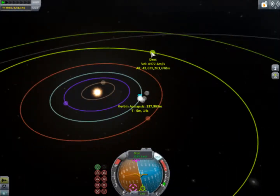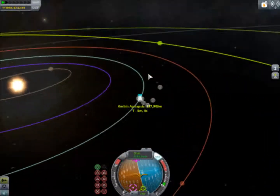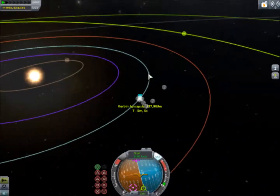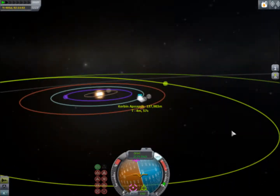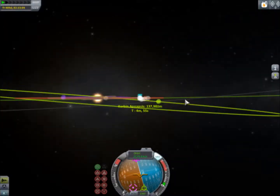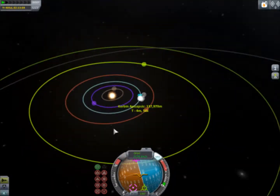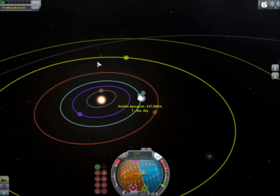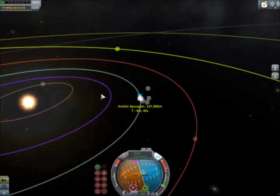The next planet we are taking a look at is Dres, and it is one of the harder ones to get to — possibly the hardest. I couldn't even actually quite get a burn that would get to it. I got close, like down to where they looked like they were about to touch, but I never actually got an encounter. The reason for that is I'm at a bad point in its angle because of its tilted orbit. I would rather have it somewhere down here so that when we meet up we are at the same point, because it's a very small target so you don't have much room for error.